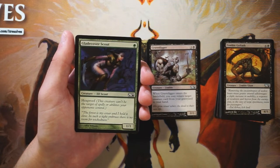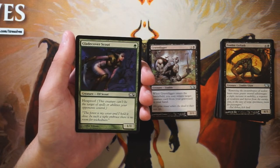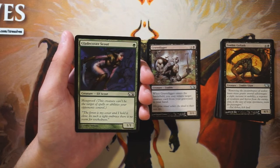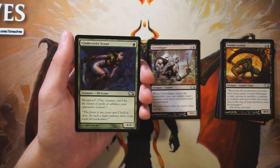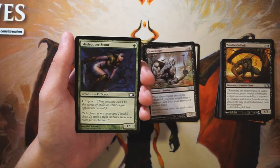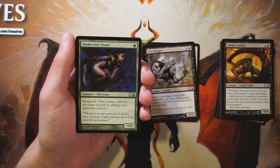Glade Cover Scout is a 1/1 for one green with hexproof. This is a really interesting card. In constructed — especially Modern — there's the Boggles deck, and this is the other boggle: a 1/1 for one with hexproof that you stack enchantments on to deal tons of damage quickly. That said, in limited it probably doesn't work quite as well. If you get enough of these and enough aura enchantments it can be a fantastic deck, but you're very dependent on the packs and what others are drafting. Gravedigger and Lawkeeper are good on their own; this card isn't great on its own. It's a speculative pick, so I'd pass on it.